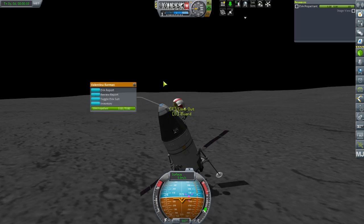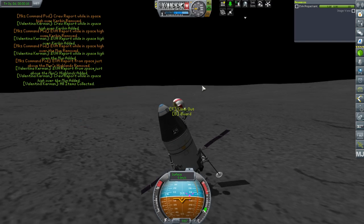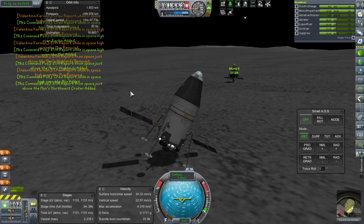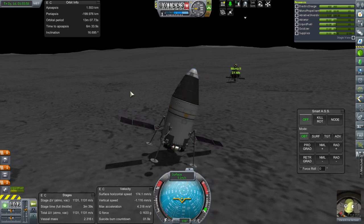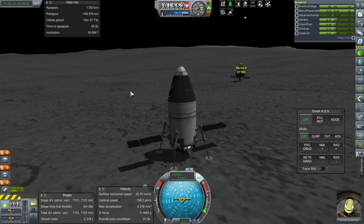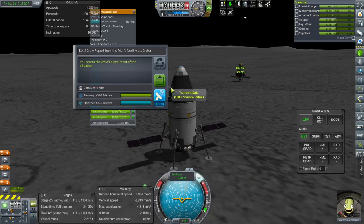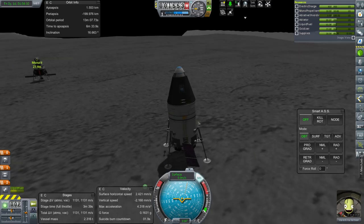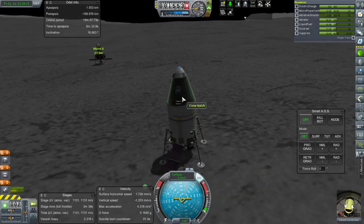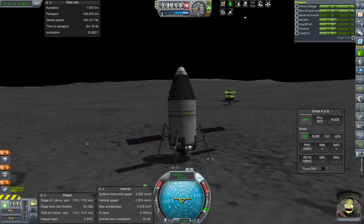EVA report, keep experiment, take data. Can we do a crew report? No. Crew report, keep data. Do I have her plant a flag? If she tries to use her EVA pack to get up here, it'll probably knock over the pod the way it's going right now. I think it's the tweakscale landing struts that are the problem. I'm going to quicksave — this seems prudent.